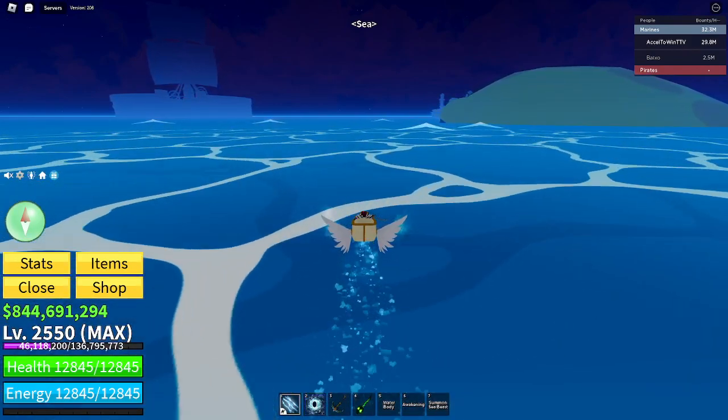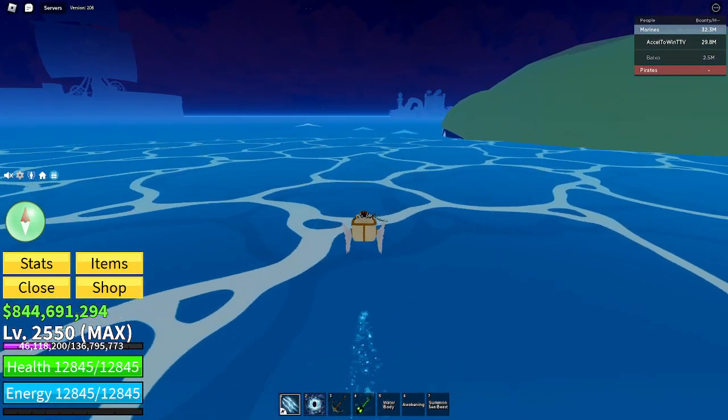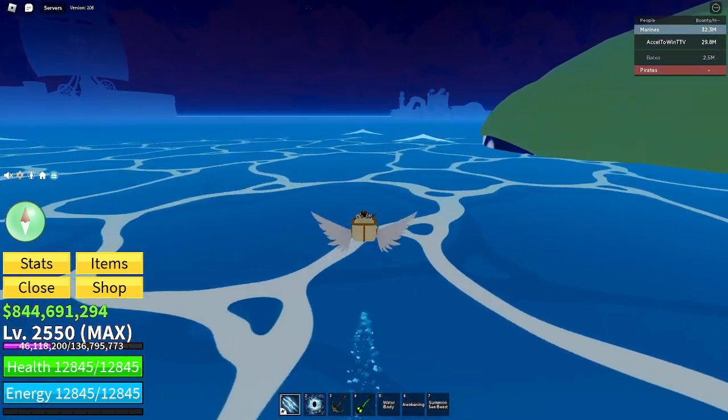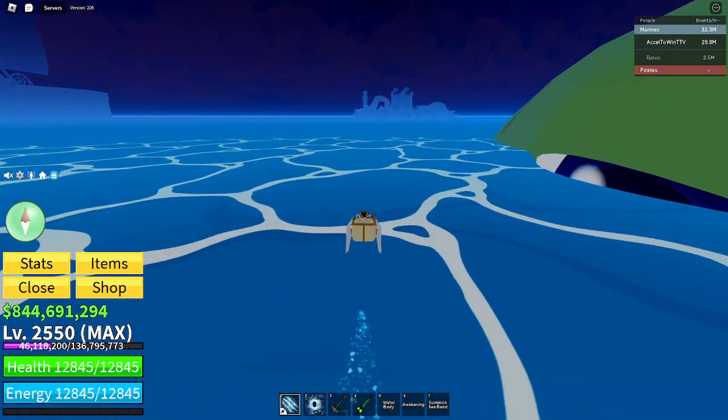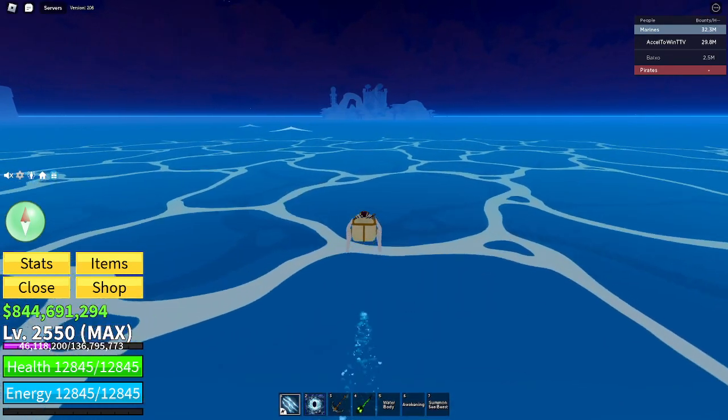Right now I don't know how to get the light, but I know you have to use a monster magnet. You can also use the portal to go to Tiki Outpost, but we're not gonna do that — we're gonna be using a ship from Turtle.